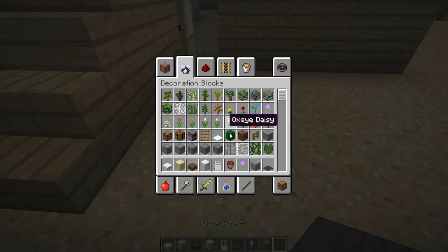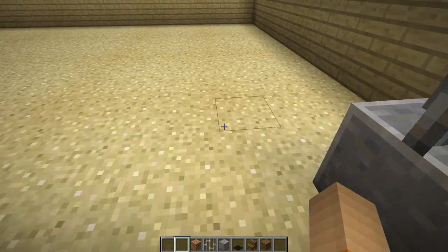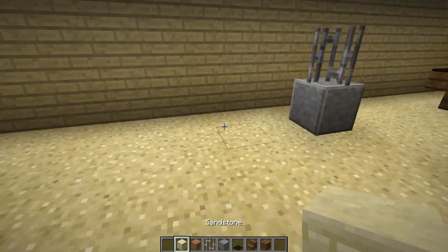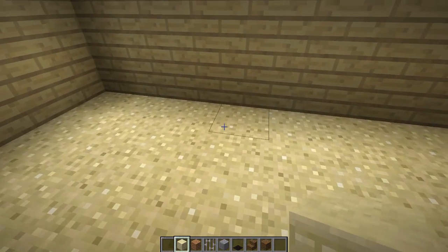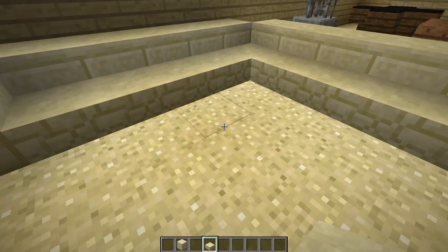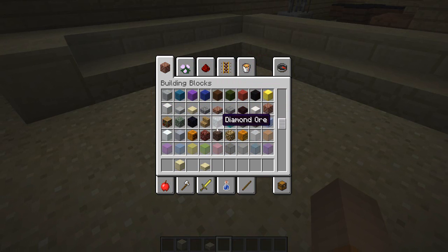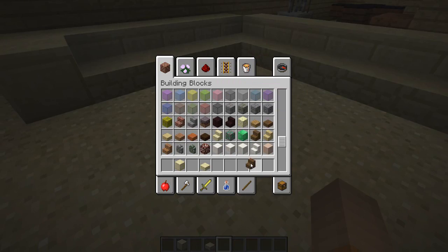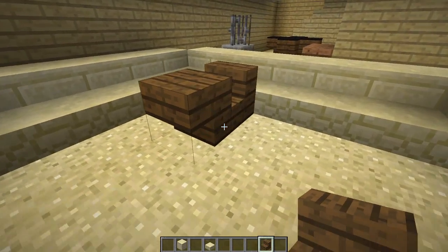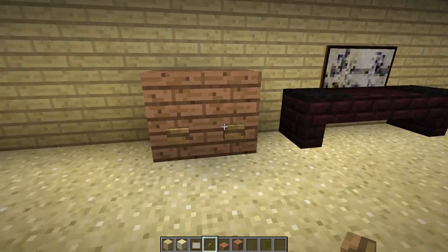Coming down here — this one's gonna be a little tricky. There's a poker table right here. And then we've got a big sofa. So we've got a lot of room here. I'll try and do the sofa legit. And then in the middle here we have a coffee table — I'll just get like some spruce stairs for that. There we go — so there's like a movie cabinet full of movies.